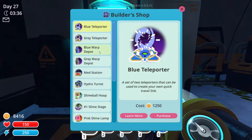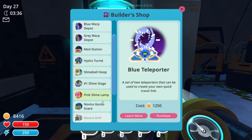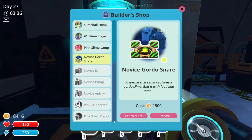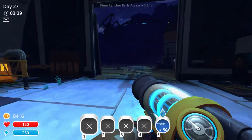There's a blue teleporter, gray teleporter, blue warp depot, gray warp depot - that's where I can shoot stuff in. I can put one in the mossy blanket and one in the indigo quarry. There's also a med station, hydro turret for protecting slimes, a slime ball hoop, slime stage, and a gordo snare - that looks kind of cool.